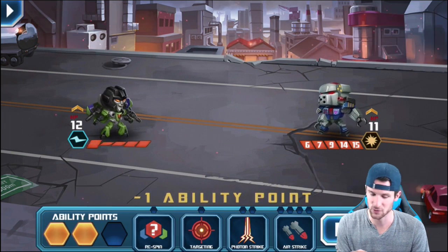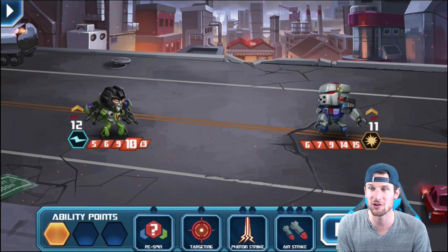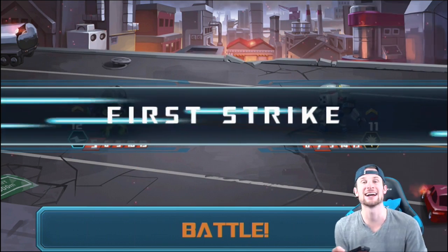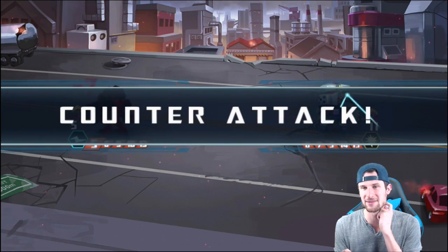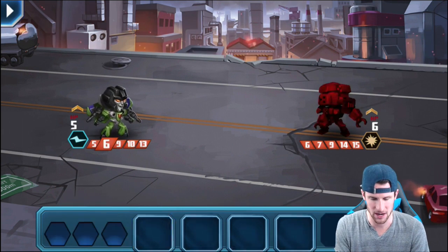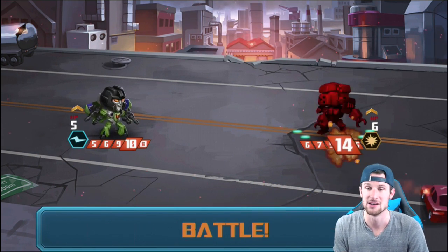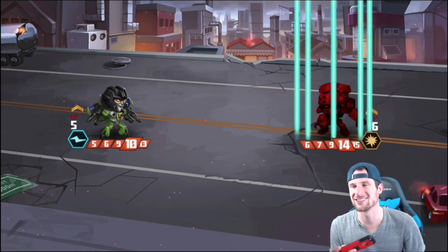He's only going to do nine damage to us, so as long as we get First Strike we should be good. I'm going to re-spin — we've got to get First Strike, come on! That's not enough. I need First Strike because if he rolls a 14 or 15, we're done. I have to go for it. We're going to do five damage. He got a seven — this is so crazy, literally coming down to the wire! We have to get First Strike again. I can do Photon on him and that should take him out. We've got to get lucky and get First Strike otherwise it's done.